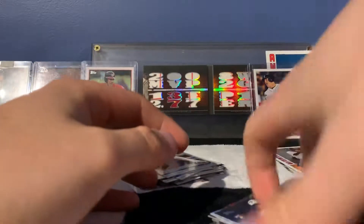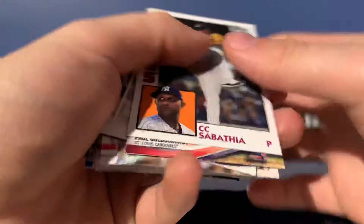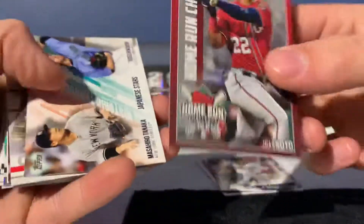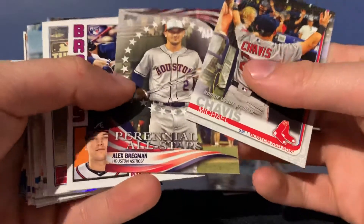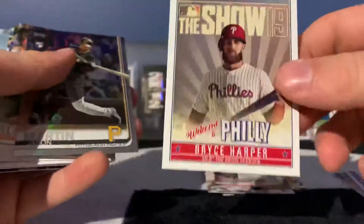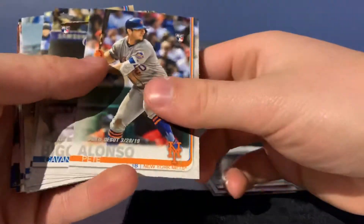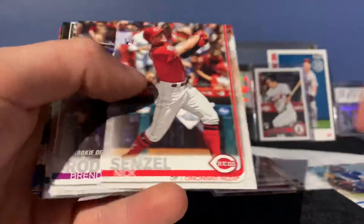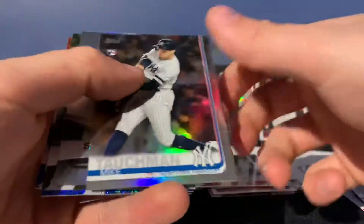Let's go back over these real quick. For inserts we got Sabathia, Goldschmidt, Mookie, Soto, Kikuchi and Tanaka, and a couple more inserts — Bregman, Austin Riley rookie insert, Harper, Jason Martin rookie foil, Pete Alonzo, Biggio, Jimenez, Smith, Senzel, Rogers, Tatis, Vlad, another Harper, and Titchman.